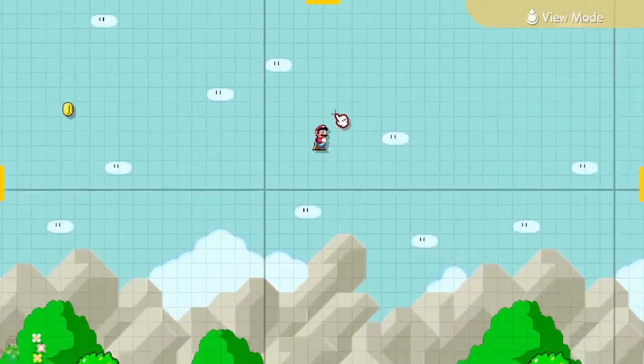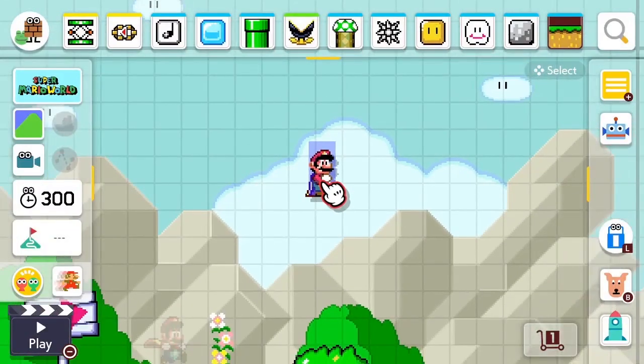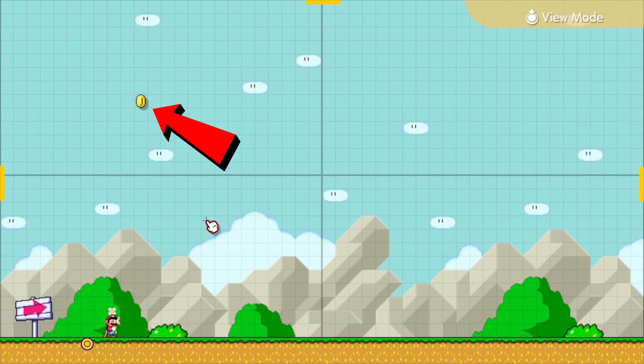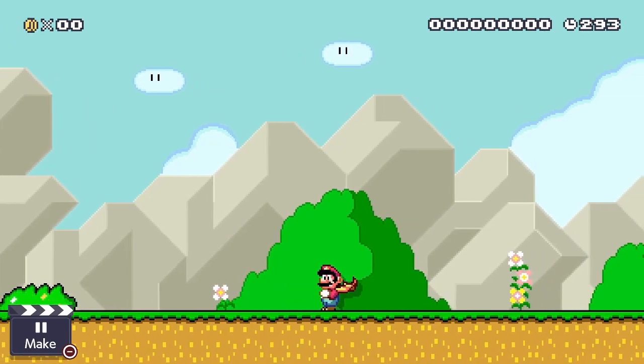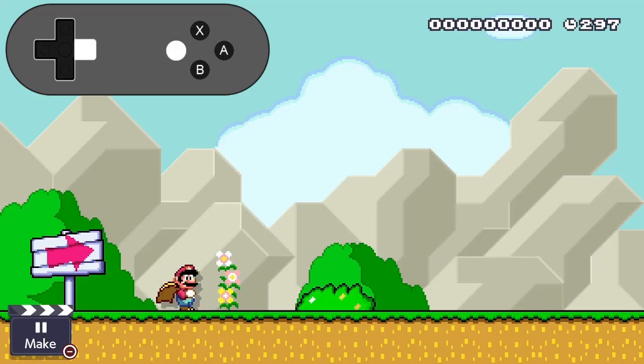Now I'll begin to go over all the things you can do in float mode step by step. To start off, open an empty level in the editor and stretch it all the way and make ground all throughout. You'll also need to place a coin or something high up so the camera follows you when you fly. I want to reiterate that you should always be holding the run button unless I specifically say to let go of it. If you let go of run during any of these steps, you won't be able to do what I'm showing.